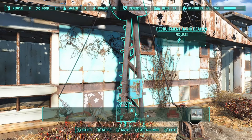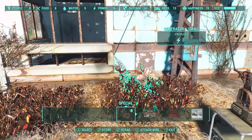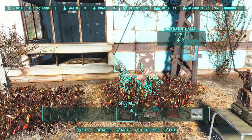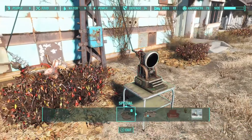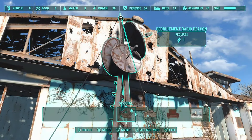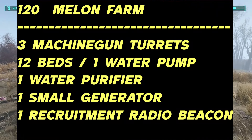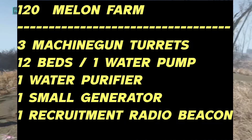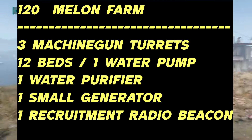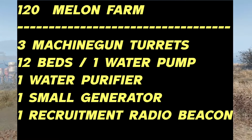You will need to have a settlement and you want to have a radio recruitment tower. For every settler that you have, they can take care of twelve watermelon plants. So you get your terminal, your beacon, and your generator, and then you should start getting settlers. This is a basic setup for a 120 melon farm — very easy to set up. You can do that at multiple locations or make one even bigger.